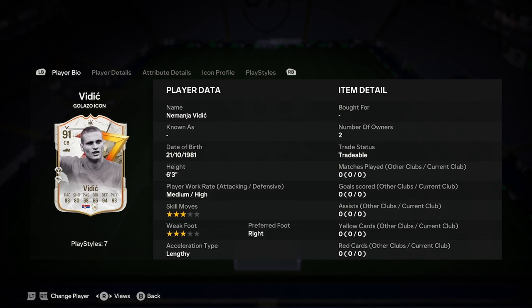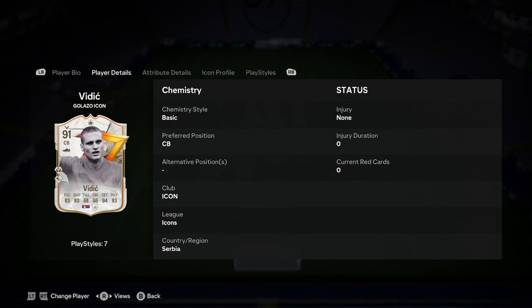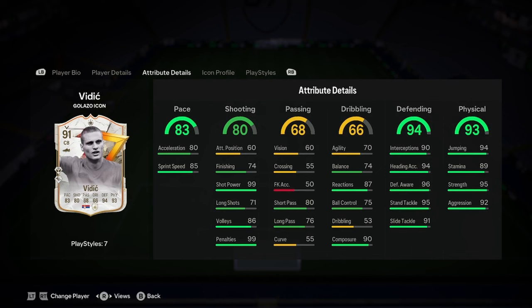We've got 6'3", medium-high 3-star, 3-star weak foot — I'm not sure I like that. You definitely have to play him as your right centre-back, because nothing less than a 4-star weak foot left centre-back when he's right-footed is insane. He's normal-lengthy, as we know, so he's got half-decent pace there, nothing special.